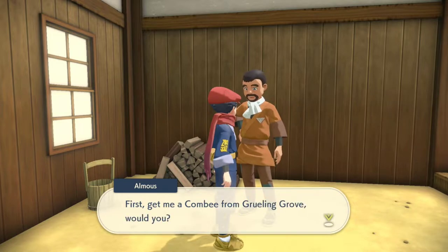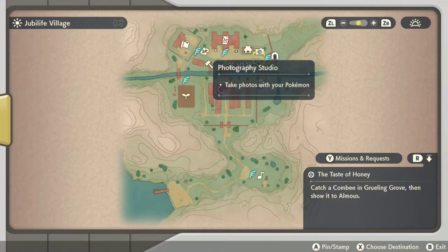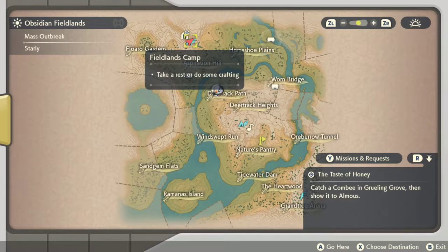You may already have a Combee but he won't take it because it has to be from those specific areas. He's looking for very specific Pokemon. So first off let's get the first one.